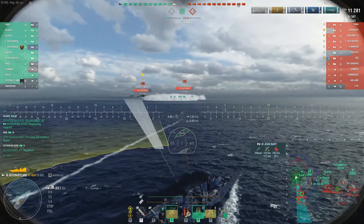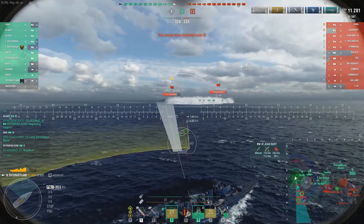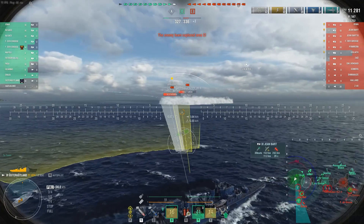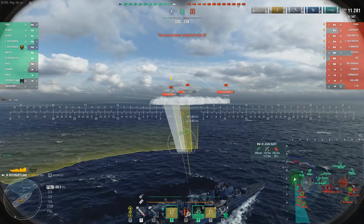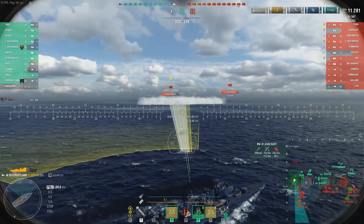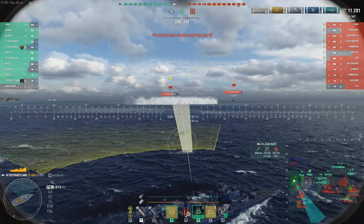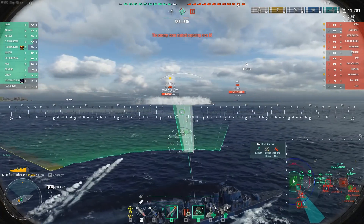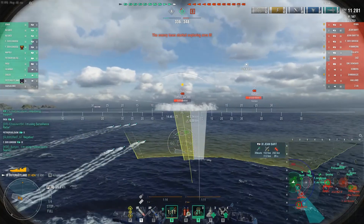I'm able to land a torpedo, just kind of throwing it out there. My hope is that I hit the Z-46 and that he's only got a handful of hit points left, but more than likely I hit somebody else. Pulling the focus back — there are now two De Grossas at Bravo, lots of targets for torpedoes, and there is a red DD in the Bravo cap as the circle is starting to turn.